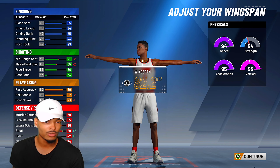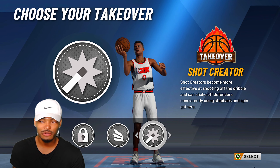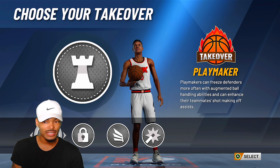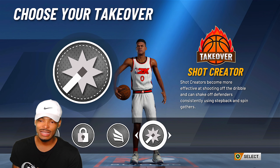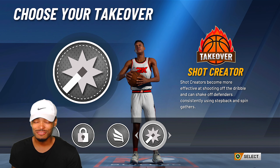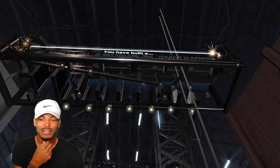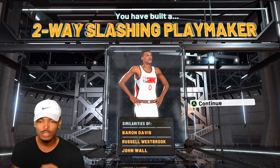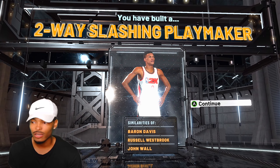You got the playmaking, lockdown, slashing, and shot-creating takeovers — this is all something Russell Westbrook can do. He makes plays, he can clamp up, he gets to the rim, and that mid-range pull-up is kind of cash so he could be a shot creator. But we're gonna go with slashing when you want to be Westbrook. Let's check these comparisons — smack dab in the middle is Russell Westbrook, so I did something right like always. Now let's get into these badges.